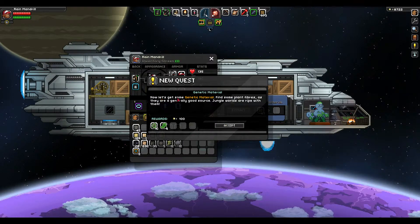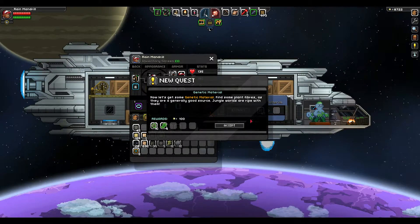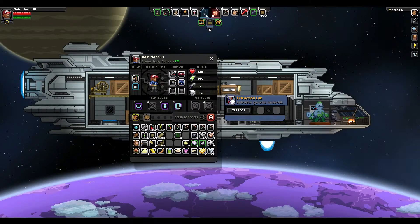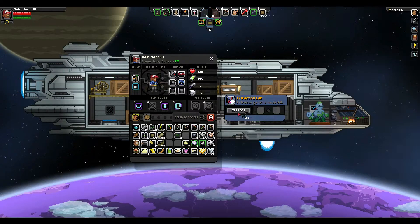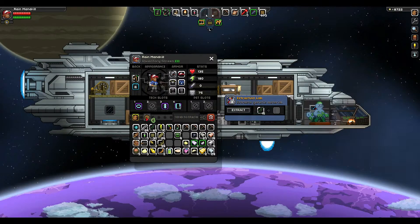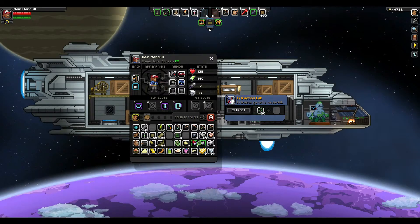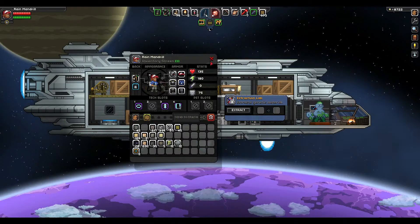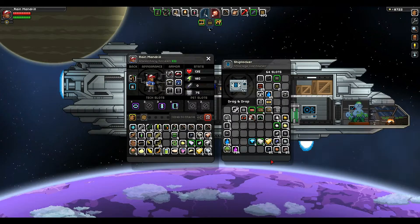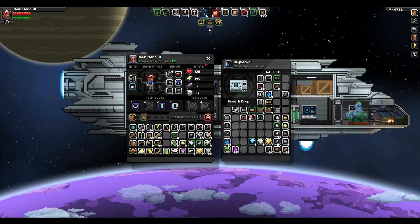Now let's gather some genetic material. The quest says to find plant fibers — jungle worlds are ripe with them. I actually do already have some, but I don't want to take them all because I need some for bandages. I might not even have enough. I checked a locker — nothing there. Looks like finding more plant fibers is one of our next goals.